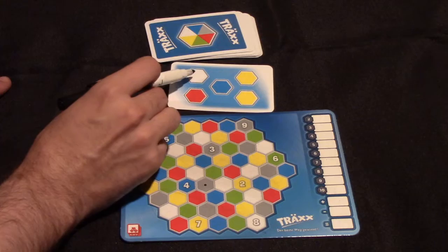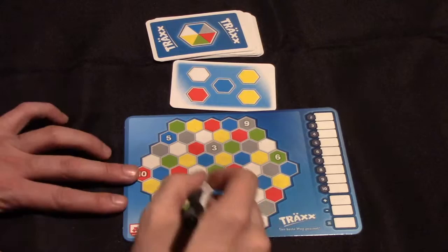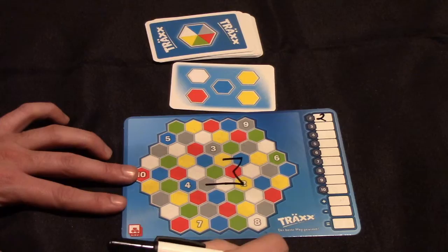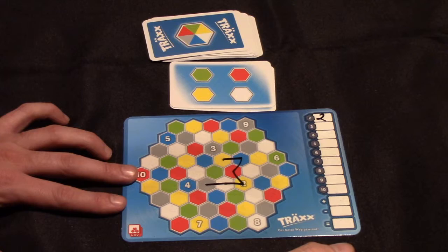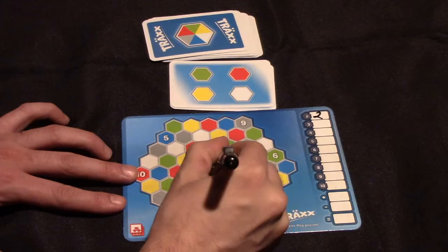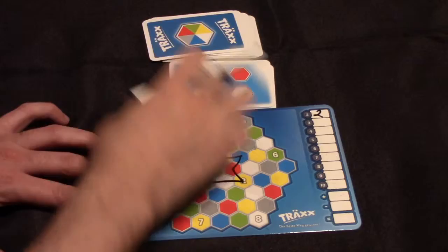For example, if I flip up this card, from my starting space I have to extend a line in one direction that goes through up to five colors. So I could go from white to yellow to red to blue to yellow. I went through the number two, so I'd be able to score two points. On the next card, I could go green, red, yellow, white — and that would end my turn because I've used all four.